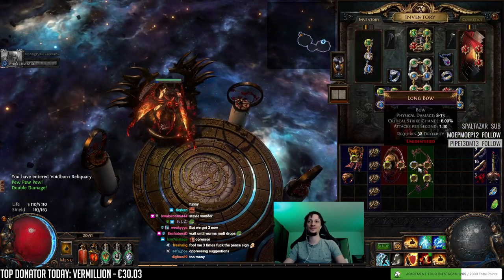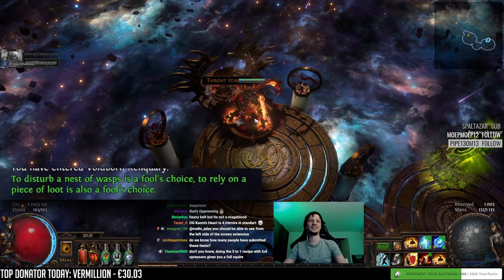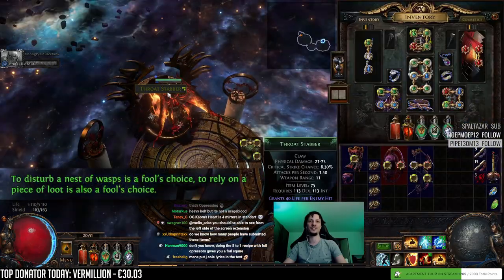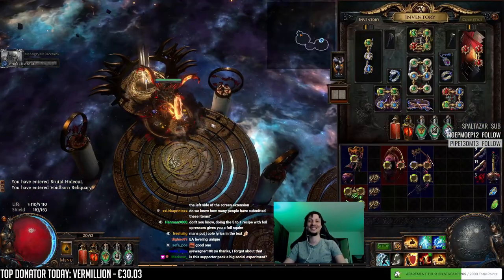Double damage. It's a Storm Cloud. 'To disturb a nest of wasps is a fool's choice. To rely on a piece of loot - also a fool's choice.' It's a Wasp Nest. Is this supporter pack a big social experiment?